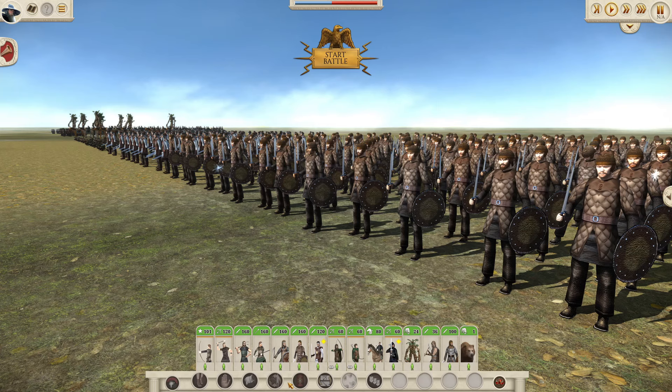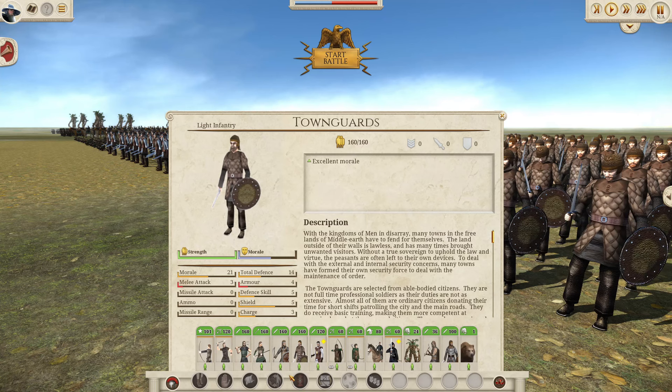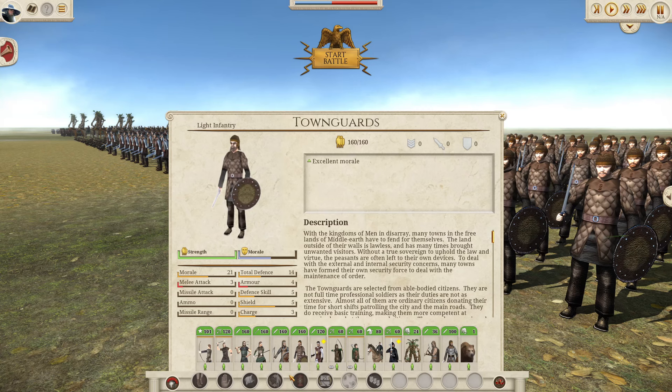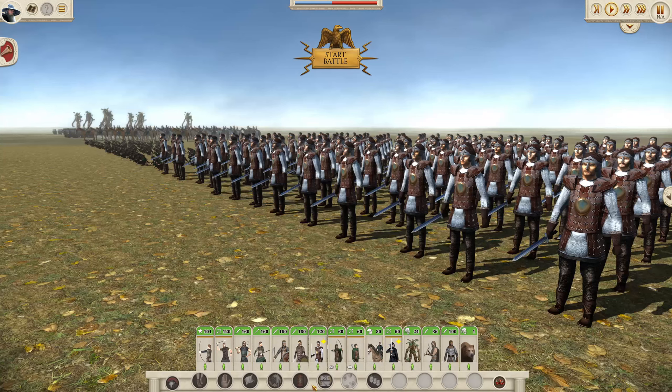Then the Towns Guard, which I would argue are your best melee infantry outside of Bree. They only have a slightly lower melee attack, take a similar number of turns to recruit, have a similar cost and an identical unit size. Throughout your campaigns, usually it's the General's Bodyguard you want to use as your mainline infantry because they are your strongest units, but in the absence of that the Towns Guard will do as good a job as could be expected.